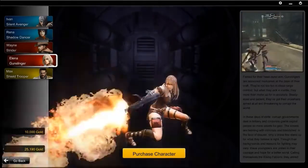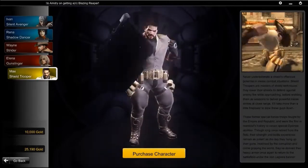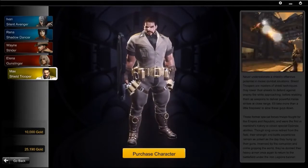Elena the Gunslinger who uses a blunt weapon, an assault rifle and a grenade launcher. And Max the Shield Trooper who has a shield which can be used to bash people's faces in, as well as blocking bullets — and also a flamethrower and a minigun.